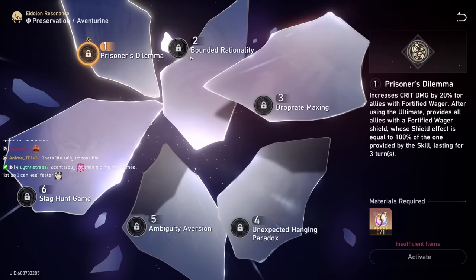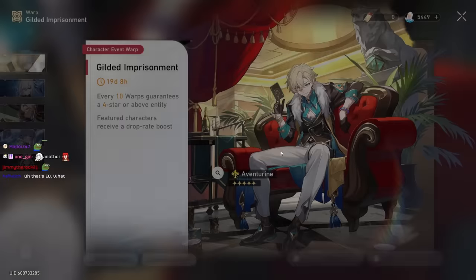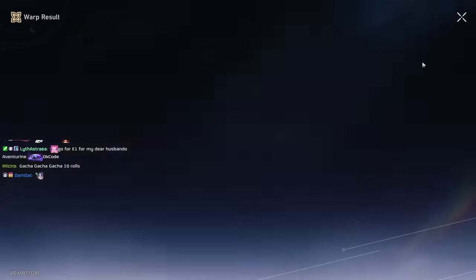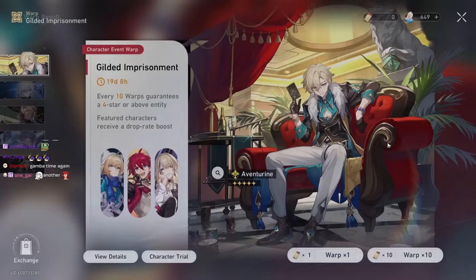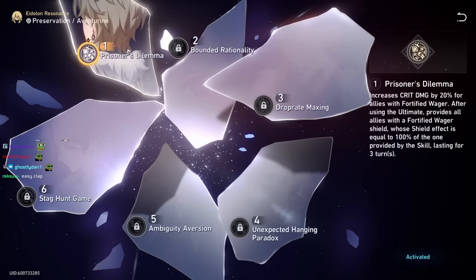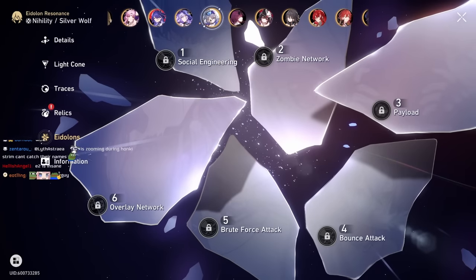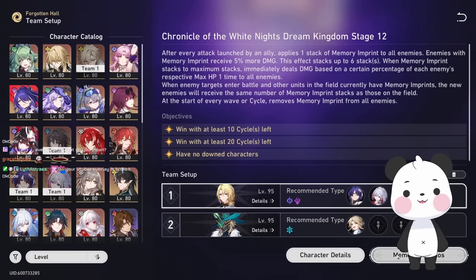Do I get E1? Do it for maximum skill point. I'll do a couple rolls — we'll see. Gotcha, 10 rolls, gotcha. Okay, that's done. At this point get E2? No — E1. I'm following the rule: support gets E1, DPS gets E0. We ignore Silver Wolf, we ignore this one as well. Run this again to see the difference.